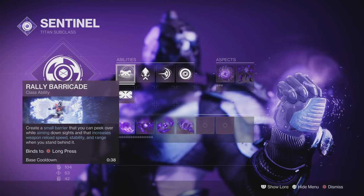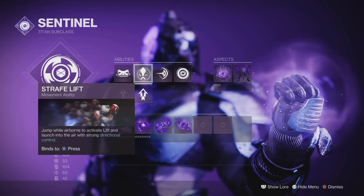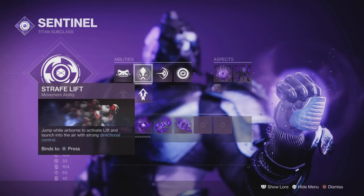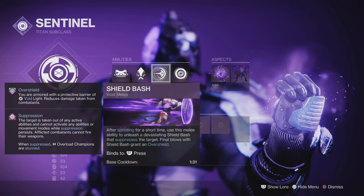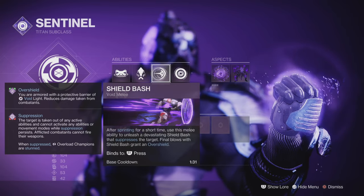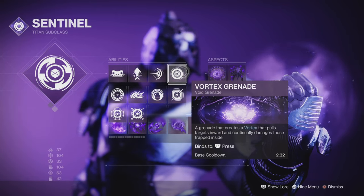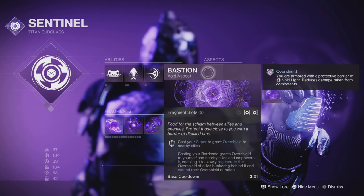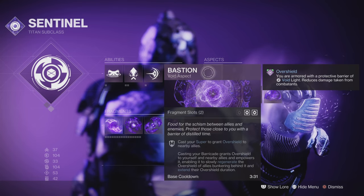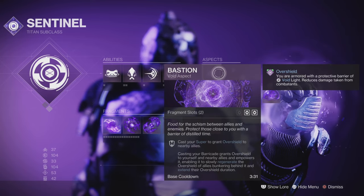I'm going for the Rally Barricade — I like peaking over the top of it and the fast reloads. Strafe Lift for maneuverability, drifting in and out of cover. Shield Bash: after sprinting I get an extremely fast running titan regardless of mobility, and when I bash I get suppression and everything around goes volatile. I'm using the Vortex Grenade, but Bastion is key — the super grants an overshield to nearby allies and casting my barricade grants an overshield to me and my fireteam.